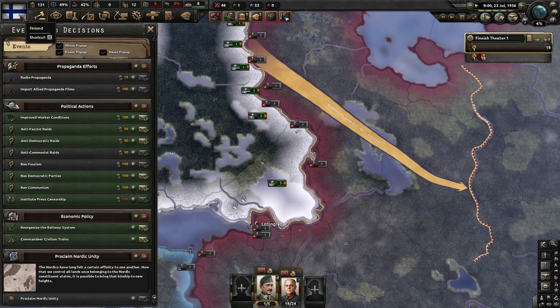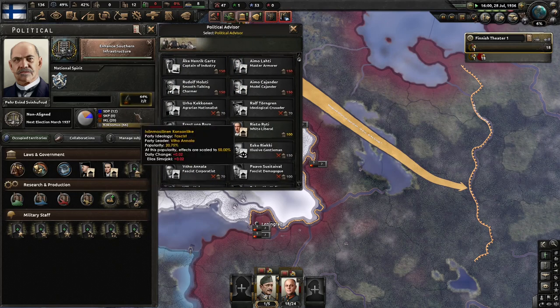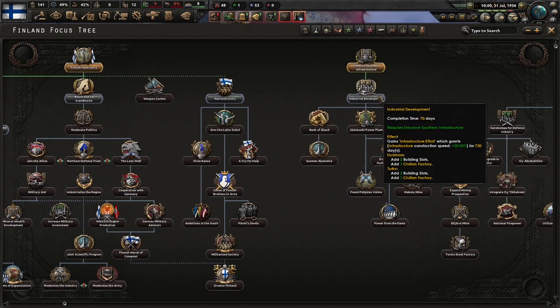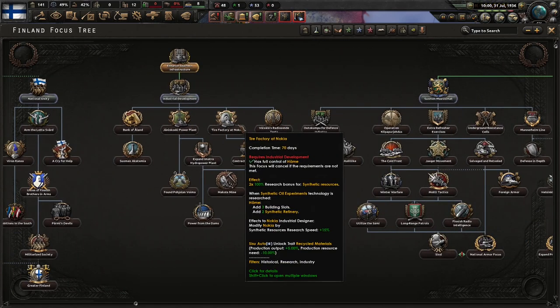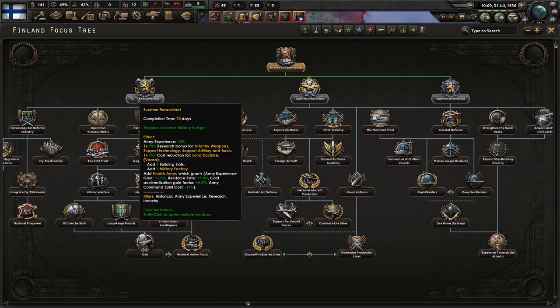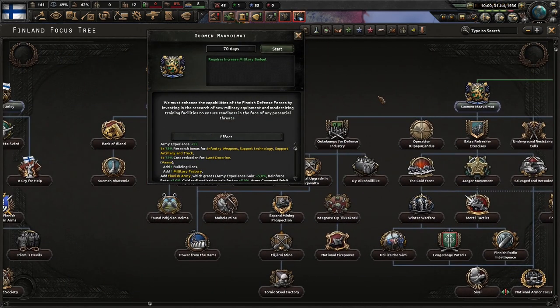These technology buttons have some uses as well. I might just go with partial mobilization for now. We have very low trust, which is not good for us at all. I'm going to wait until this election fires. Industrial development would be nice. We want to do one immediately. Dockyards and military factories are very good, and we definitely want military factories. Army experience gain — we must enhance the capabilities of the Finnish defense forces.